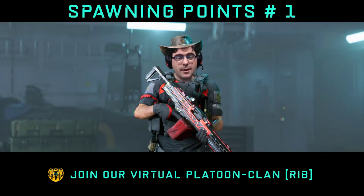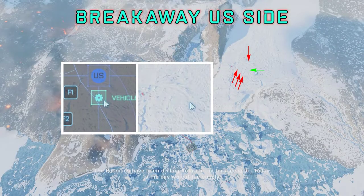Let's take a look at the maps — how this is supposed to work and how you're supposed to take the spawn points fast and be the first one to take all the vehicles. Breakaway map. On this map, the US faction is on the upper right side and the Russian faction is on the middle left side. For the US side, you need to remember three small lines which appear on the map, just left of the actual gear icon for spawning.